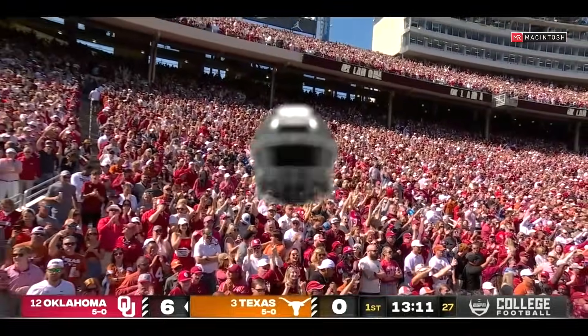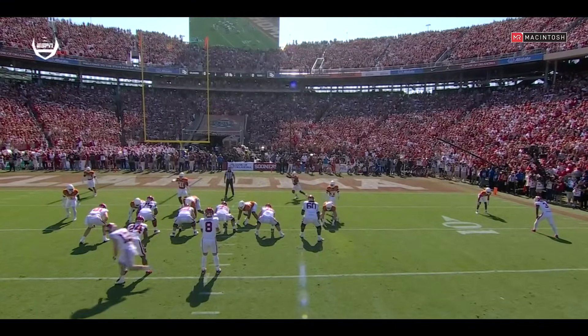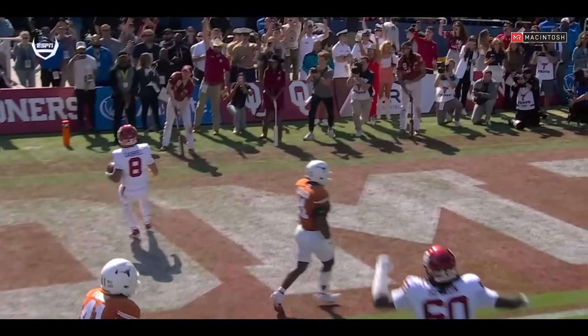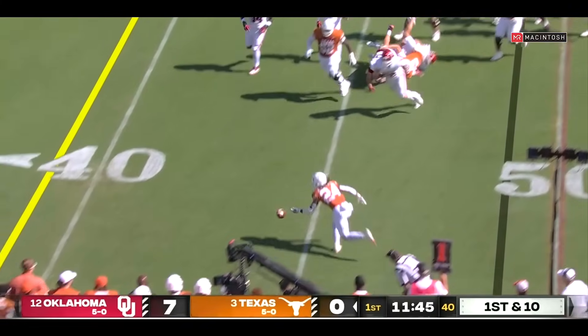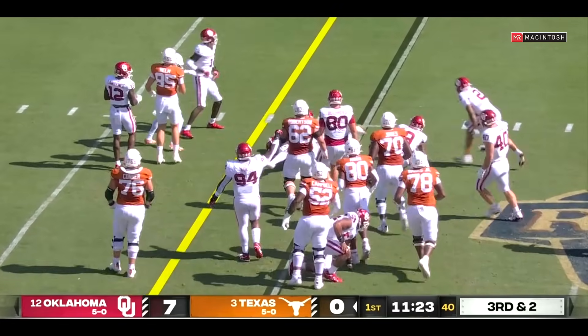Did a really good job of selling this and then follows his right guard. Watch him wait patiently, allow those blocks to establish themselves on that left side. Whittington playing in his fourth edition of the Red River rivalry makes a big play. Now Ewers — he's been harassed a lot early. Sooners defense not lined up, but they close down Brooks.